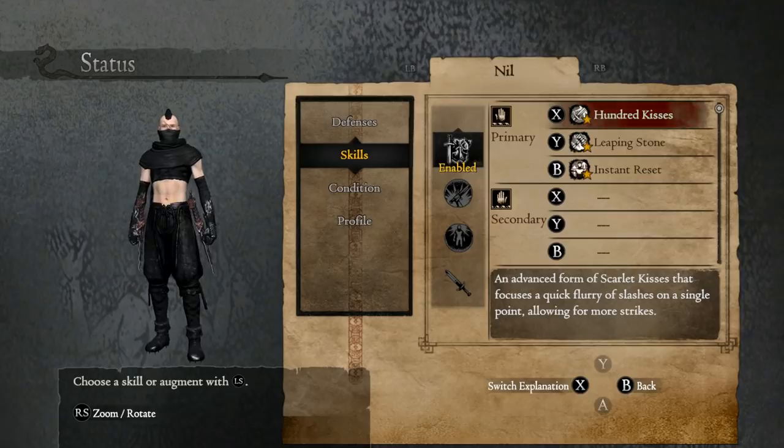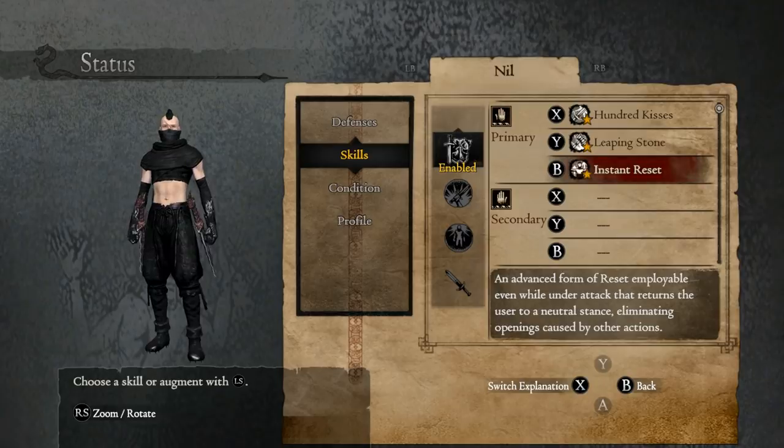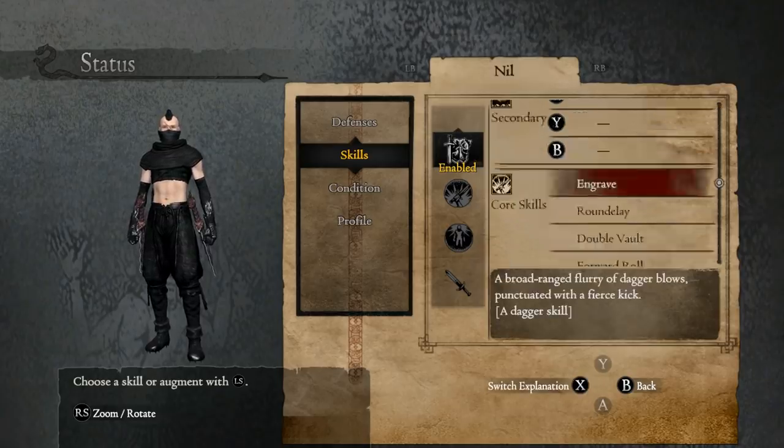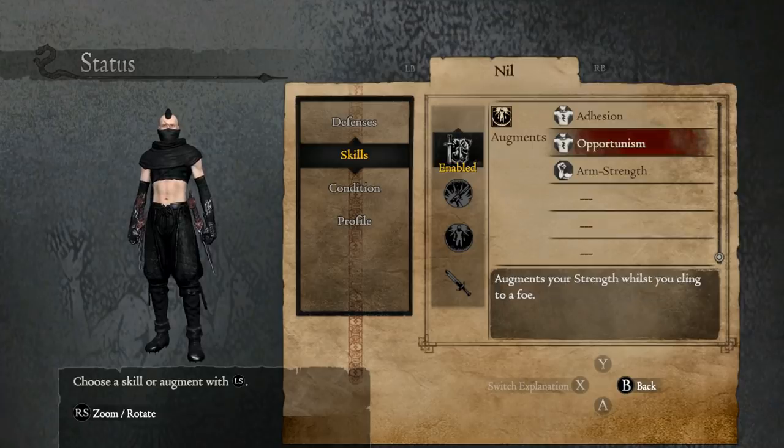Key skills for climbing: Leaping Stone will help you get up higher, and Reset for climbing. When you need to release quickly: Adhesion, Opportunism, and Arm Strength will tell the Pawn that you want them to climb.